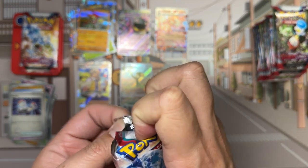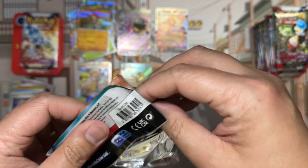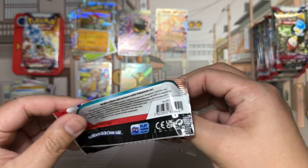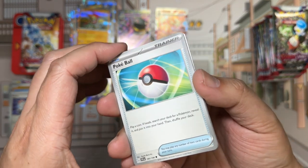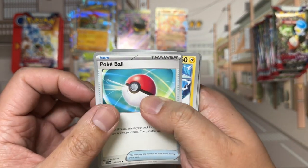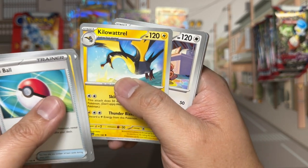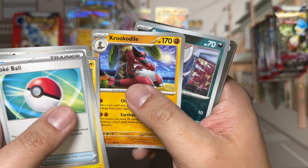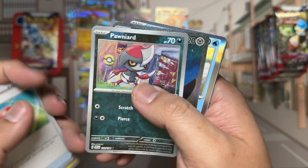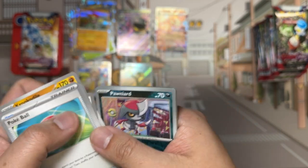Last pack from the left side. Stay tuned to the end of the video where I'm going to introduce a giveaway — if you like, subscribe, and leave a comment. Pack contents: Poké Ball, Rotom, Palpad, Flabébé, Kilowattrel, Greedent, Crocalor. And our reverse — double hit, and I think I'm not wrong this time. Pawniard.